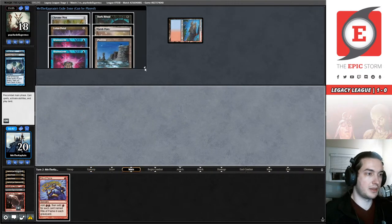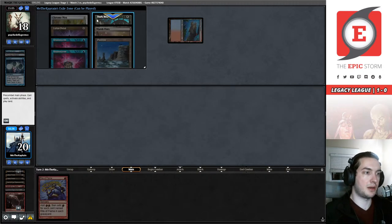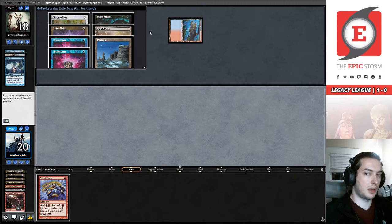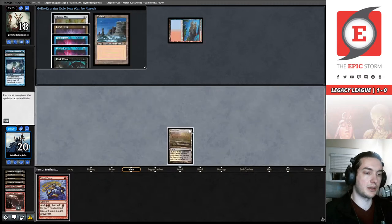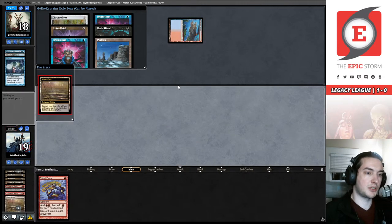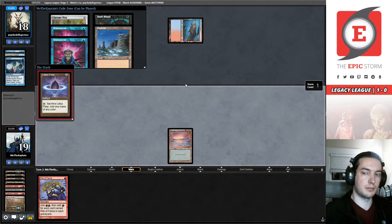Let's take a look at this pile of cards we have access to. This is not the greatest — we have to rely on these Brainstorms to get to places. I think I want to play a Marsh Flats, get an Underground Sea as a blue source, and cast one of these Brainstorms after a Lotus Petal to play around Daze a little bit.